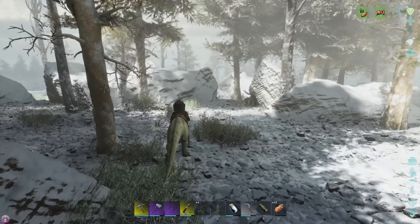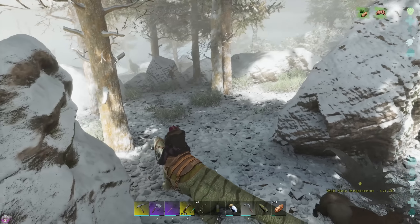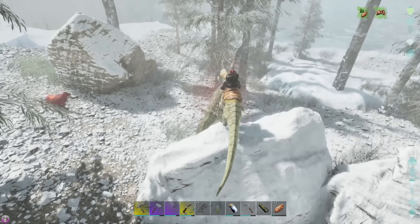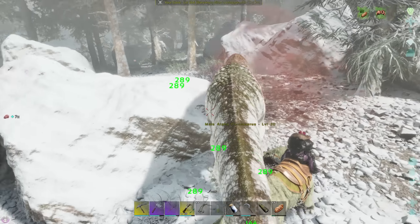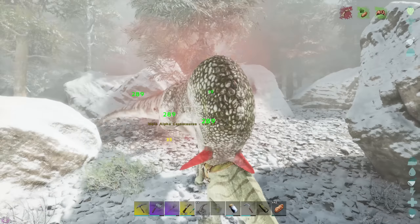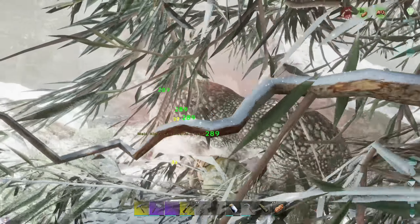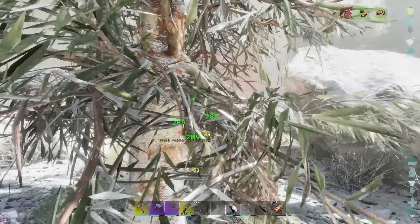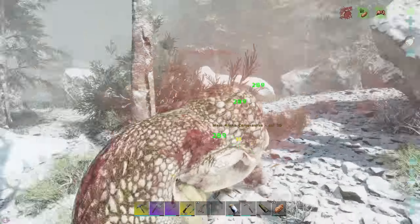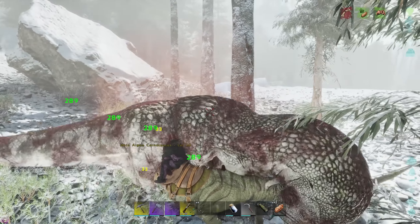All right, where's this UT? There's also an alpha somewhere — that's terrifying. Oh there it is! It's level 20 — we can take you on, you are no match for me. Is my otter even damaging it? Oh we did — 19 damage from the otter, good stuff! Can't see what's happening — you're gonna push me off the cliff. Look at that, 289 damage, the alpha carno getting absolutely shat upon.